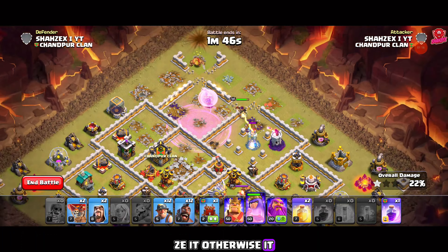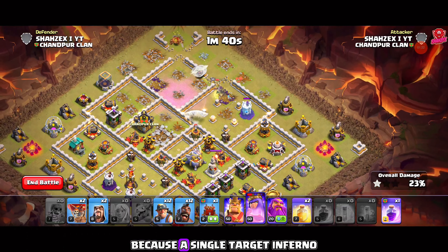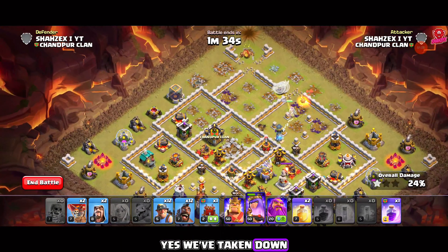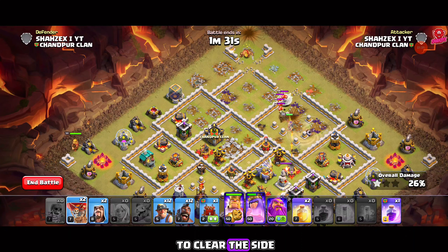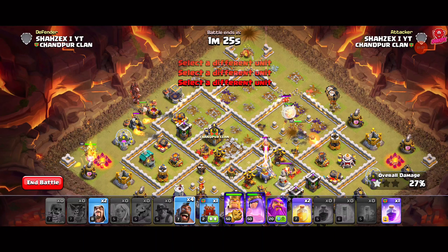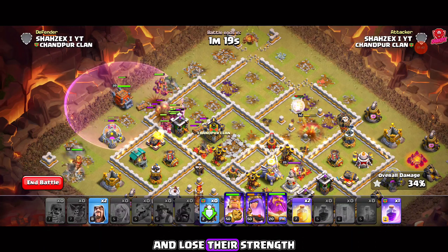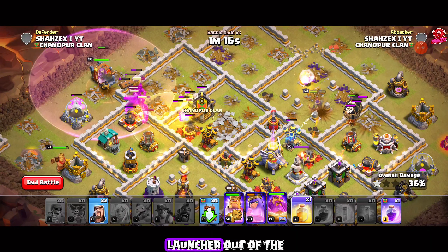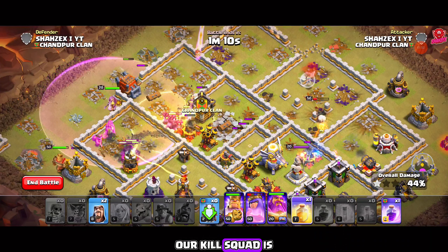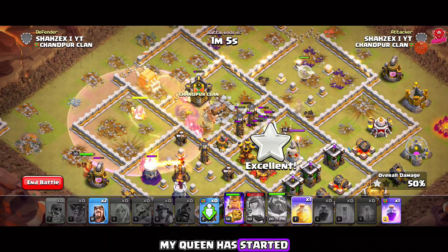As she approaches the compartment, she'll destroy it and lure out the enemy CC troops. Use a rage, poison, and freeze spell to quickly eliminate them. Once the queen secures the area, deploy the king and log launcher, followed by the kill squad on the other side. The king clears the section while the logs take out key defenses, opening a path for the kill squad. Keep hogs and miners focused in the core. Use heal spells over the bomb tower and wizard tower, along with the Warden's ability to protect from Eagle Artillery.